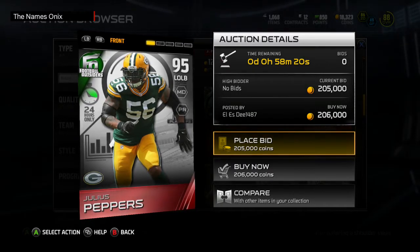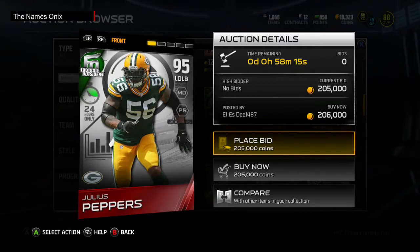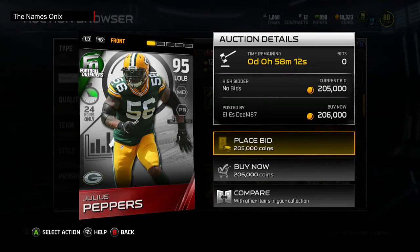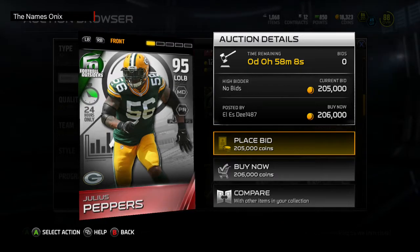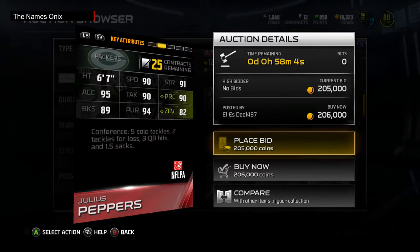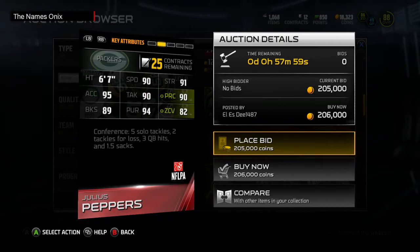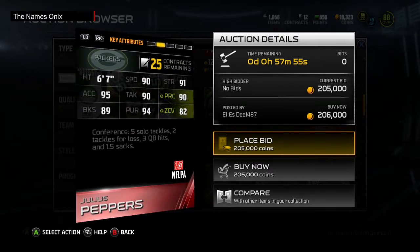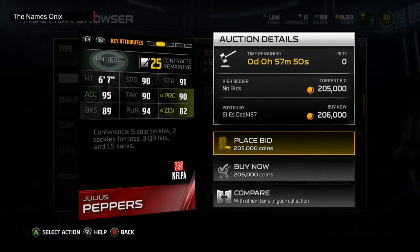What's going on YouTube, Onyx back again on this MUT 15. As you can see Julius Peppers is on the screen, and for a new 24-hour card he's actually not that expensive. The cheapest one I've found so far is only 206k, which 24-hour cards are usually going for crazy amounts of coin, but that's actually not that bad. Julius Peppers: 67 left outside linebacker, 90 speed, 90 tackle, 90 play rec, 82 zone coverage.